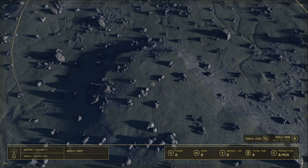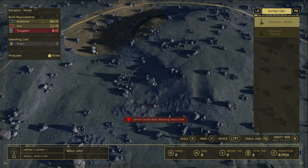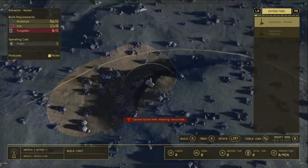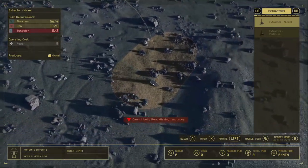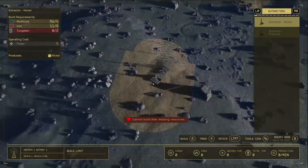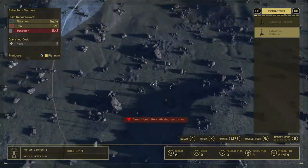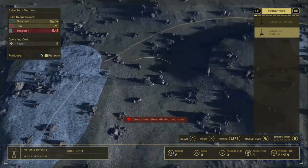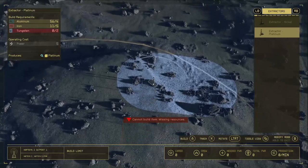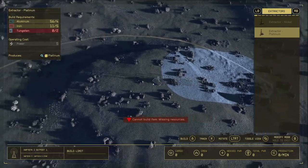Take out your extractors and see if it's better. If topography is a design factor for what your building is going to look like, be mindful of that. But making sure the resource extractors can be placed and utilized is very important, especially since you can't place them directly on top of each other — you do need to leave a little bit of room.